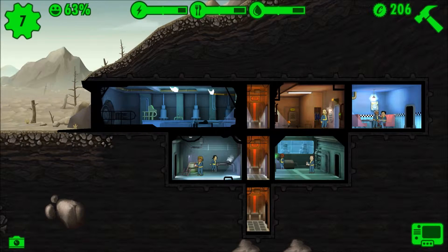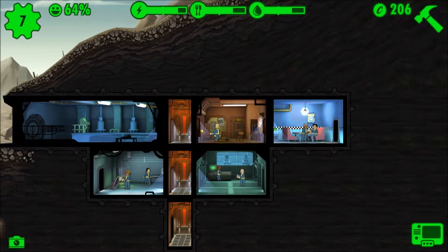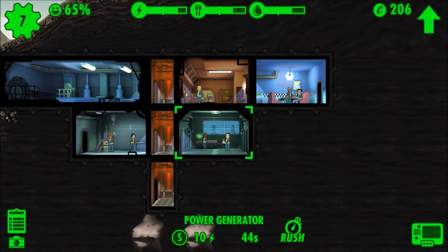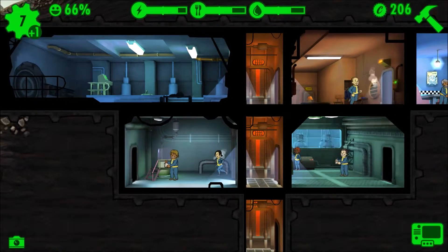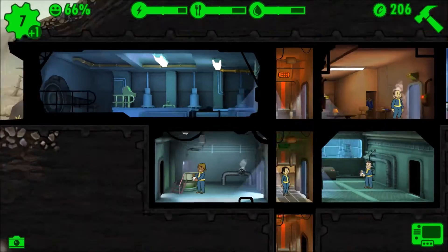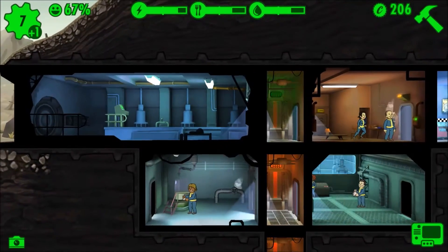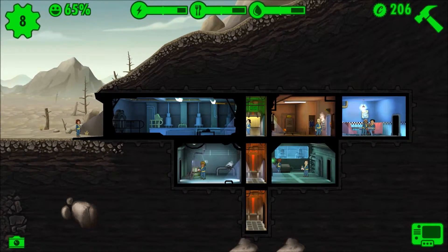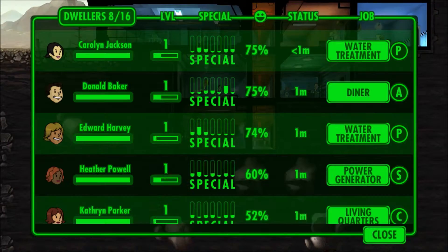I don't need the new living quarters quite yet, so we have access to that lower level. Let's expand our water treatment or we could upgrade — it's so tough. Here it tells us all the people that are in there. Let's put her up there and start making more vault dwellers. You are really good at nothing, so we're gonna take her, put her back down there, and put you into the living quarters. Now we can hold 16 vault dwellers.